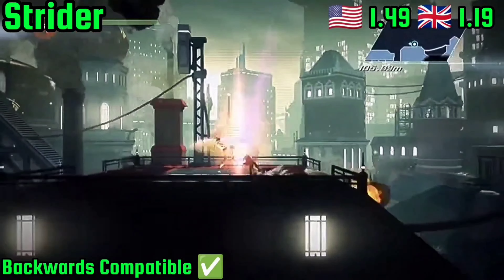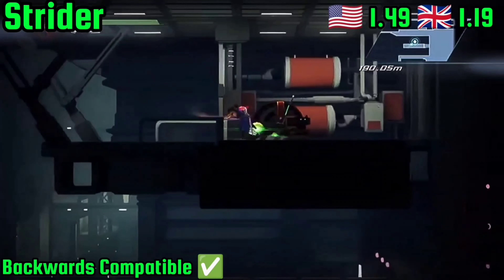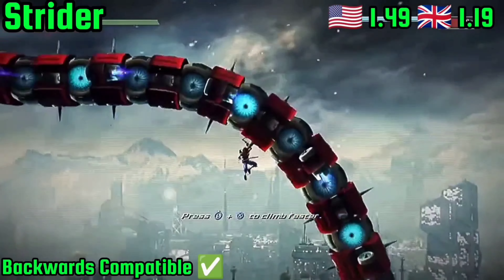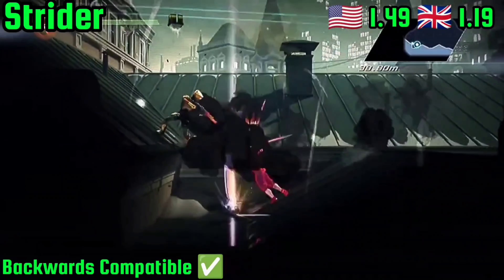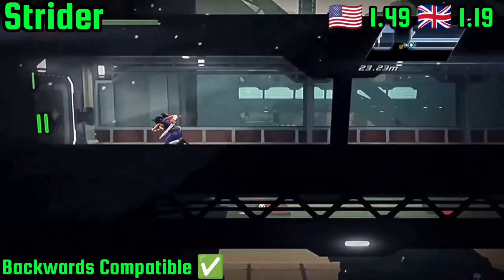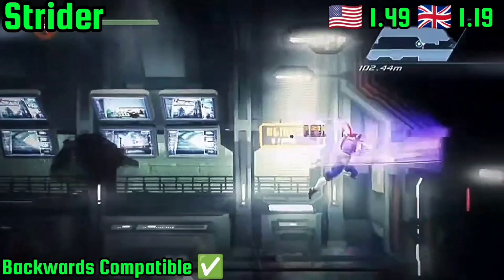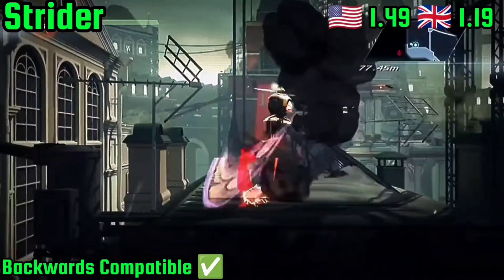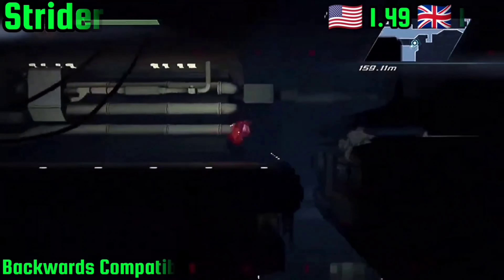If you've seen and done everything Bionic Commando Rearmed and its sequel has to offer, but are still craving some insanely good high-speed retro classic side-scrolling shenanigans, then it's your lucky day, punk. You should quickly stride over to the store and check out Strider, as it really is fantastic and has now had its price slashed to only £1.19. The game feels incredible to play, looks stunning, and combines fast and fluid combat with precision-perfect platforming and a healthy dose of Metroidvania-style unlockables and progression. Trust me guys, download this one ASAP.